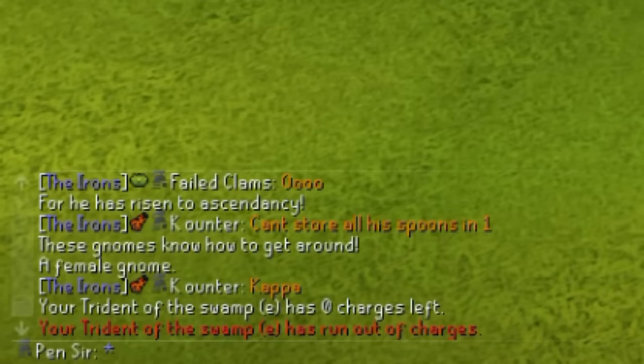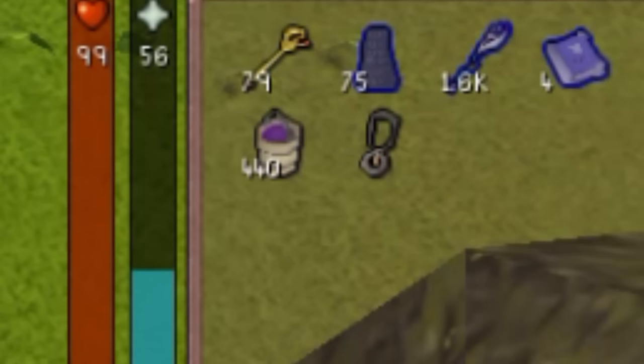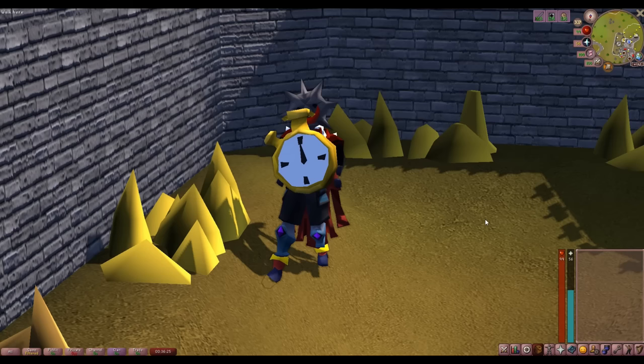Speaking of charges, have you ever been halfway through a raid, or busy killing gnomes and your trident has pooped out, or maybe your skirt has broken? Item Charges Improved makes it so you know how charged your stuff is. This is also very nice for skillers to know how much compost you have, or if you're doing clues to know how many teleports you have on everything.